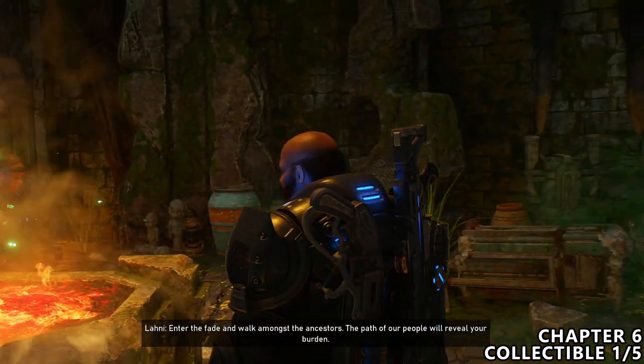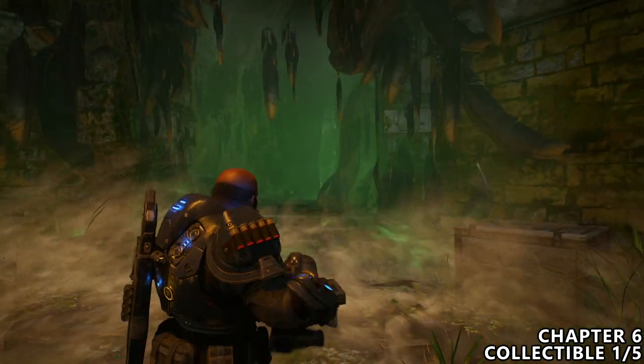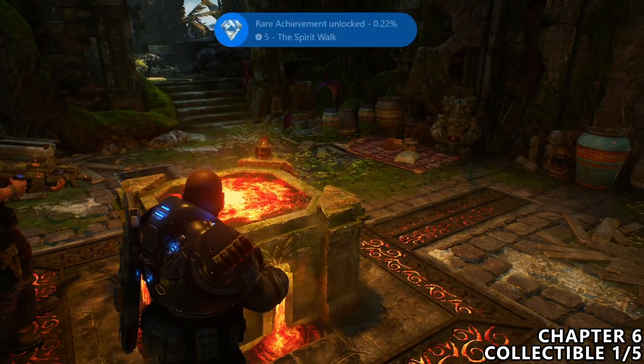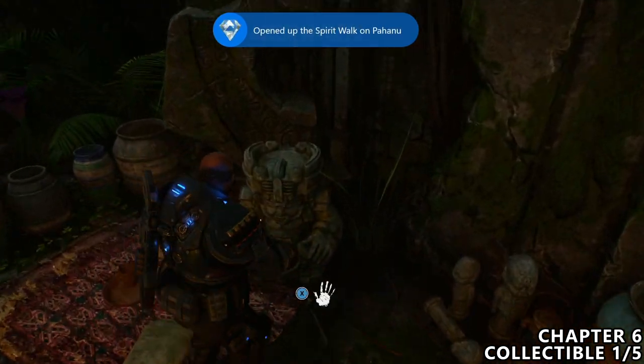Then we have chapter six, our final chapter of this DLC. The first collectible is located pretty early on after interacting with the spiritual well. You'll get an achievement for progress, and then directly next to it before moving forward, grab the collectible.